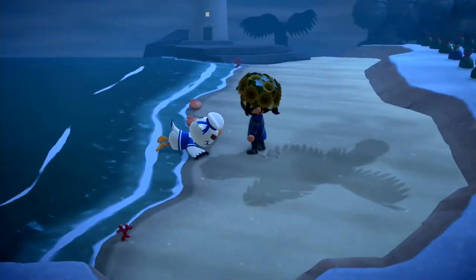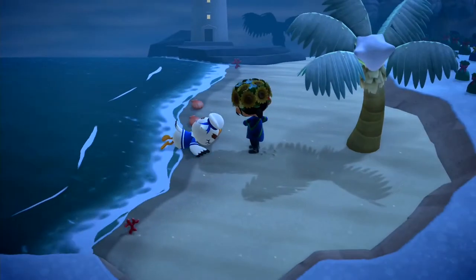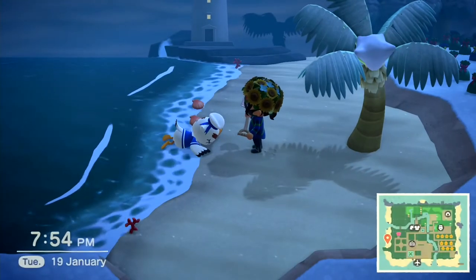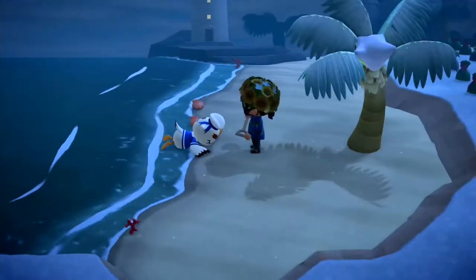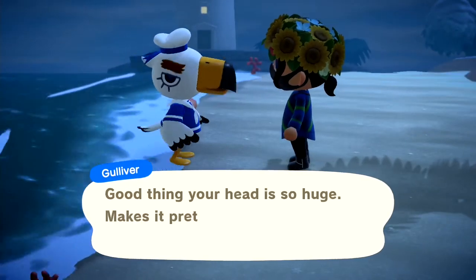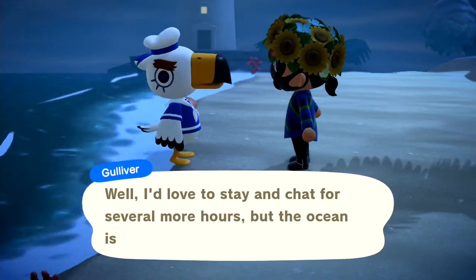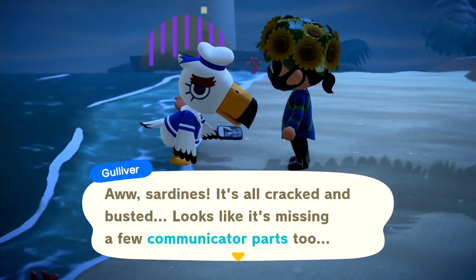The optimal number of times to talk to them throughout the day is between six and eight. You can talk to them up to around 12 to 15, but at those high numbers you can start to annoy them and they can become grumpy, angry, and sad, causing your friendship level to drop.